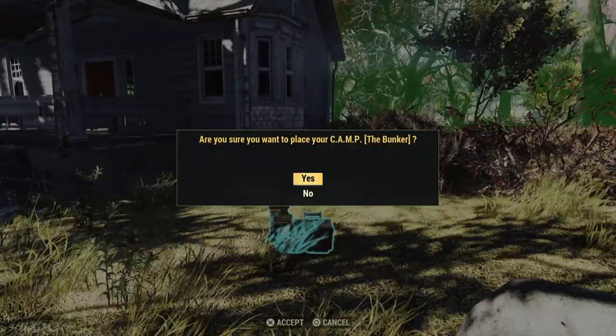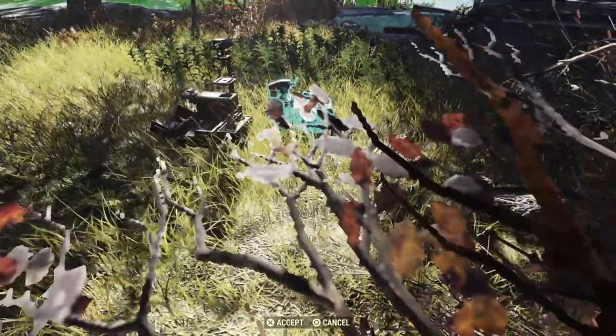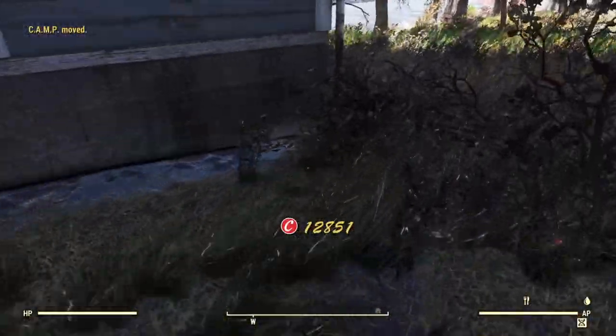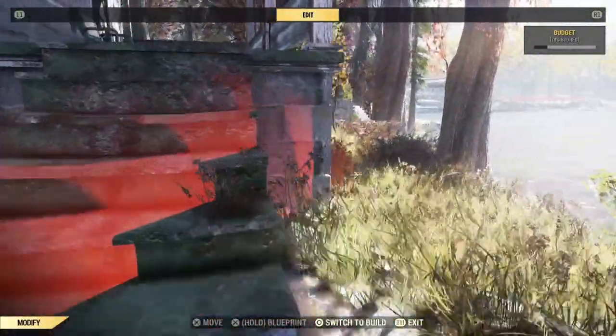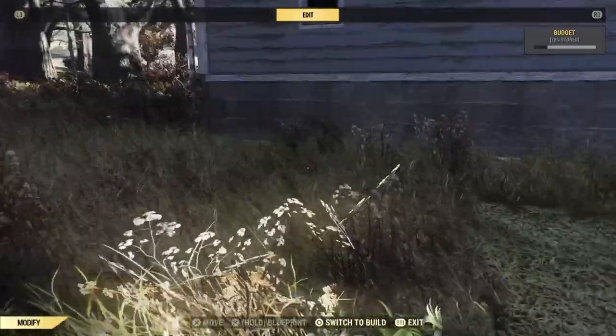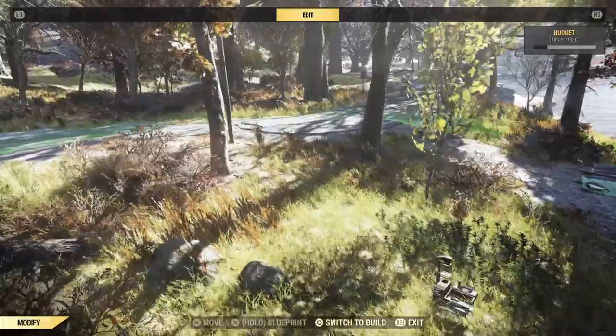All right, so I'm going to place my camp module out here by the corner of the house. I didn't quite like the placement, so I'm going to move it just a little bit closer to the house. I need to get part of the porch and enough space behind the back of the house into my build radius so that I can work.